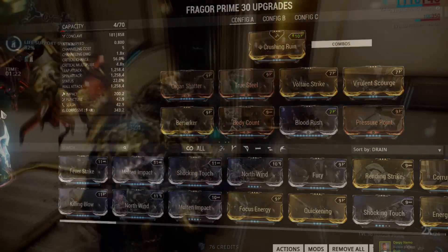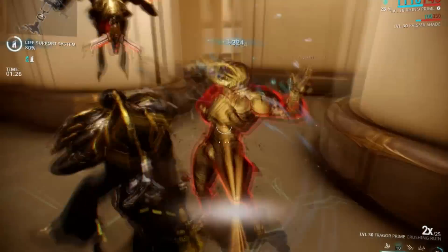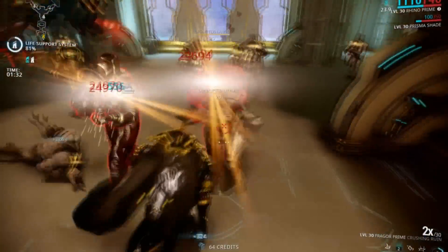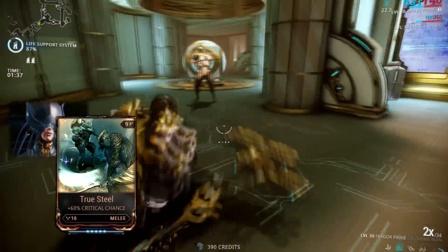Also keep in mind, given the nature of the Fragor Prime, it is a very very slow weapon with a 0.8 attack speed — so it's slower than War, but it hits harder. And of course this being a crit build, you're going to need all the crit mods in it. You already got a lot of crit chance, so add more to that for a higher chance to red crit with the mod True Steel.